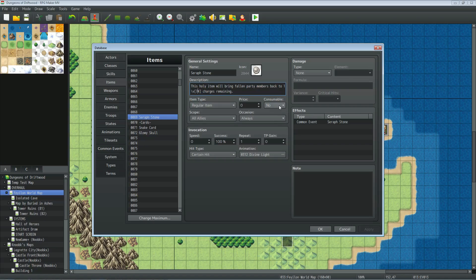Set it as not consumable. Set whatever item type and price you want. For scope, since it's restoring all allies back to life, set it to all allies. Occasion can be always or battle screen — completely up to you. For hit type, I'd go with certain hit so that evasion doesn't come into play. It doesn't need a damage type.